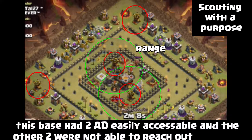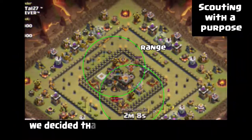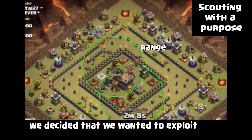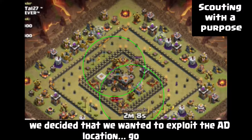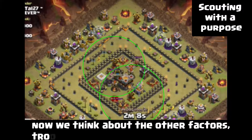First step was to scout the base — these are all things we already know, we're just going to go over them again. We started off by checking the base out, scouting it. We saw that it had two air defenses that were really accessible, and then it had two more inside the core that could not reach the outer layer of buildings.